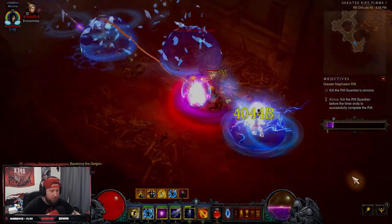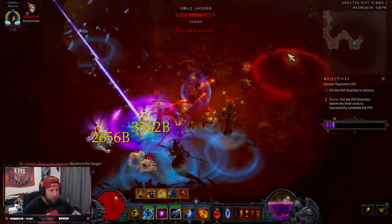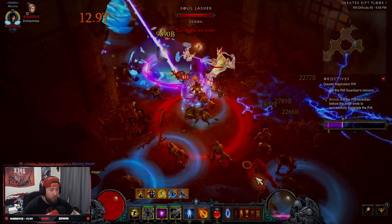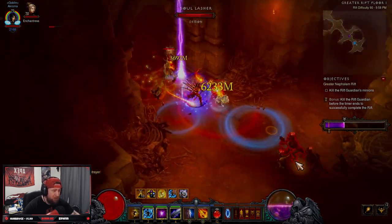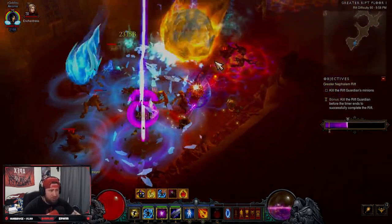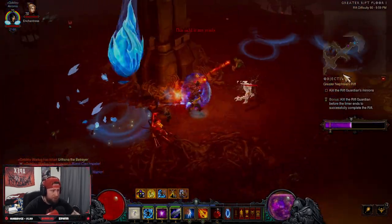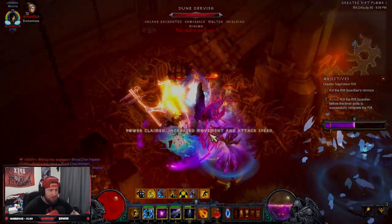The build does so much damage and it's not clunky to play whatsoever. The only downside is it can feel a bit slow. If you want more movement and less delay, you can drop the Smoldering Core from your Cube and run Aether Walker so you can teleport non-stop. You do lose a little damage, but it won't hurt in GR90 speeds. I've run both — it's just preference. I personally prefer a bit more speed, so I would probably switch to Aether Walker.